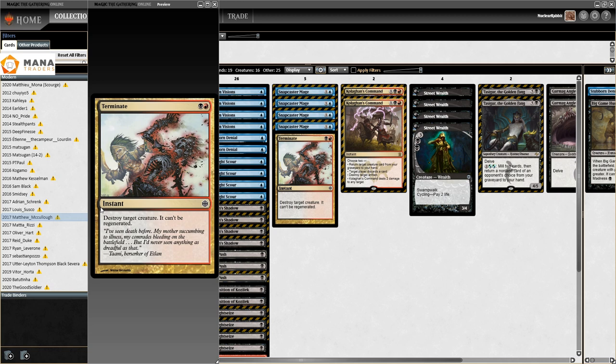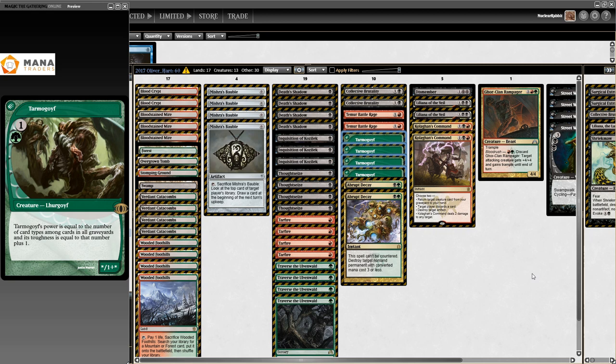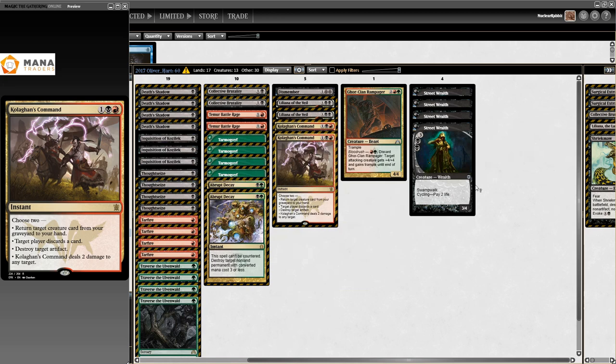Then we get to the 22nd of January, and now look at this list - Jund Shadow. When they banned Probe, people were like 'well, we don't need blue, screw blue, we have a lot of space in the deck all of a sudden - let's play Tarmogoyf.' So all of a sudden we had four Tarmogoyf in the deck, and still four Become Immense.